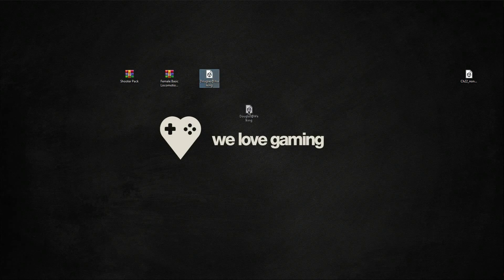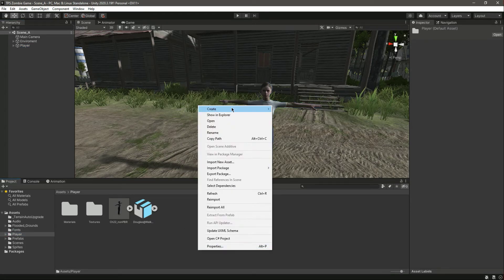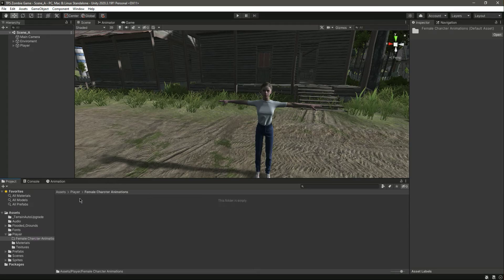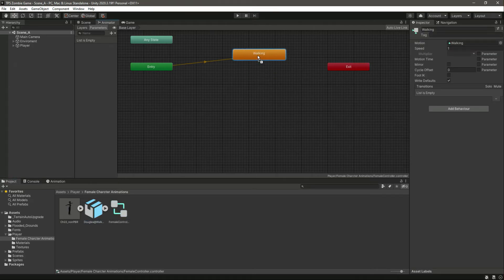Here we have the walking animation — let me drag and drop it. We have the player, we have an animator. Let's first create a folder and name it 'Female Character Animations'. Let's drag the character into that folder as well, and create an animator controller — let's name it 'Female Controller'. Let's open it up and drag the walking animation in there.